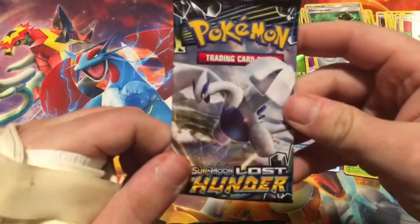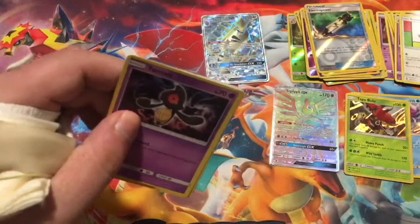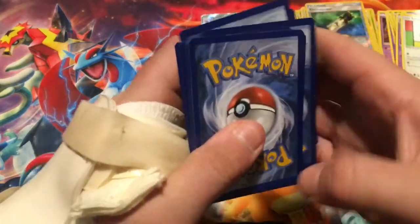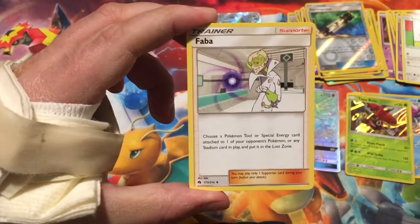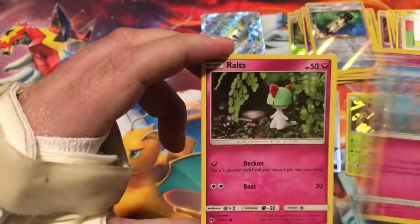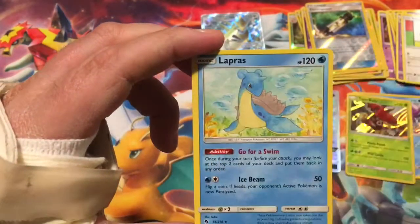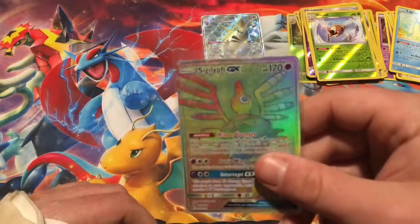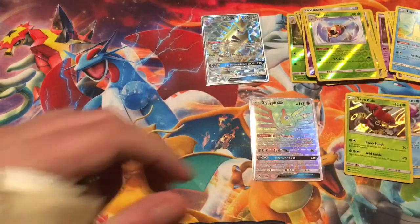Down to our last pack — can we get some last pack magic? Fairy energy, Faba — which we pulled the full art in the last video — Delibird, Yamask, Skiddo, Snubbull, Ralts, Deadknee, Reverse Ninjask, and the rare is a non-holographic Lapras. But we did get a Hyper Rare Sigilyph GX, which is a beautiful card, and I'm really excited about that. And here is the last code card.